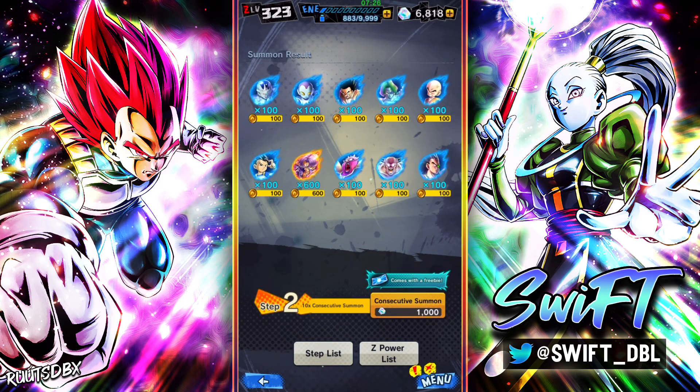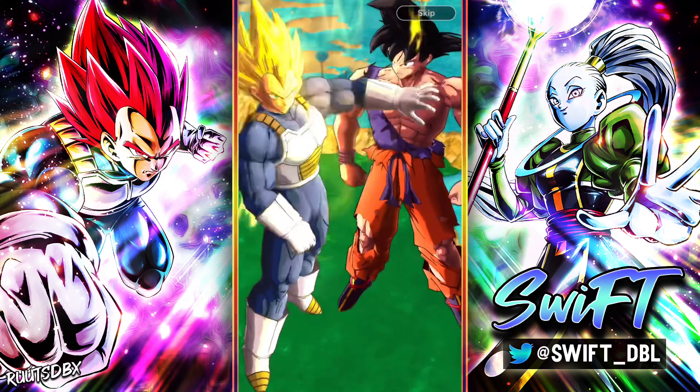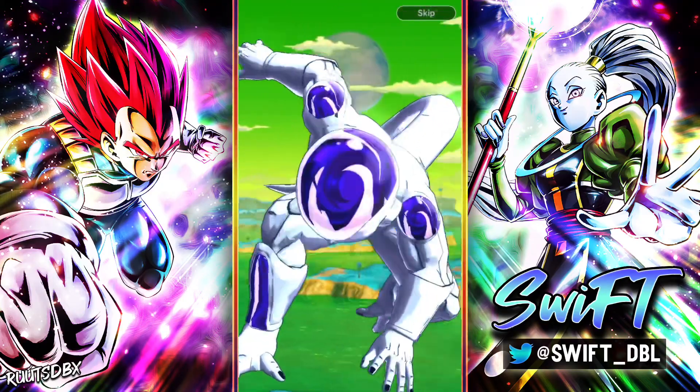We got a copy of the purple transforming Trunks, who I already have at 14 stars. Alright, come on Legends, I need some luck here. Okay, we got Vegeta — so it's a guaranteed sparking. I could just skip this but I guess it's not too big of a deal.